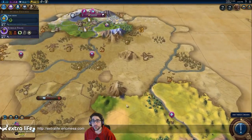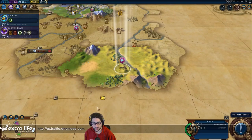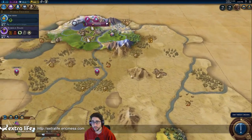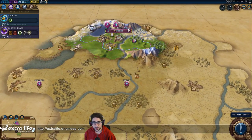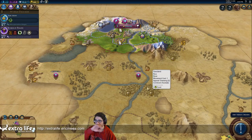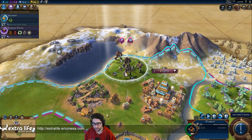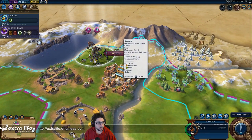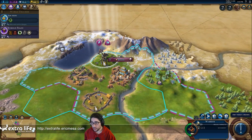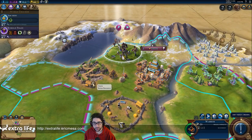I've got a settler coming next turn and I'm exploring over here. I'm going to keep going in this direction. Found some bananas, some stone — I've got stone up here already so it's not super important, but it's still good to have. Look at my little city sprawling around, and look at this fire over here — it's pretty neat — and some little huts near my quarry.